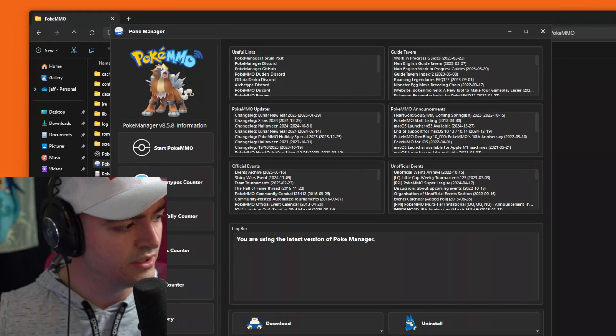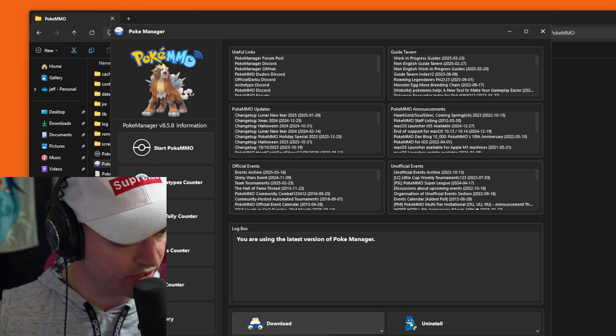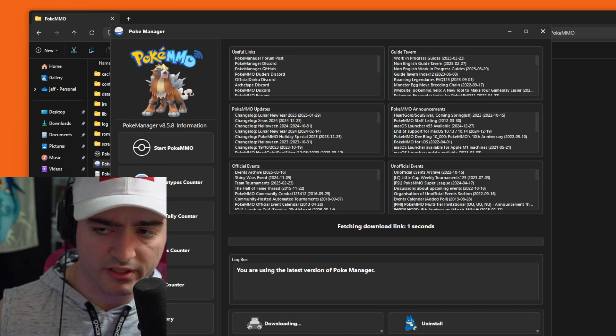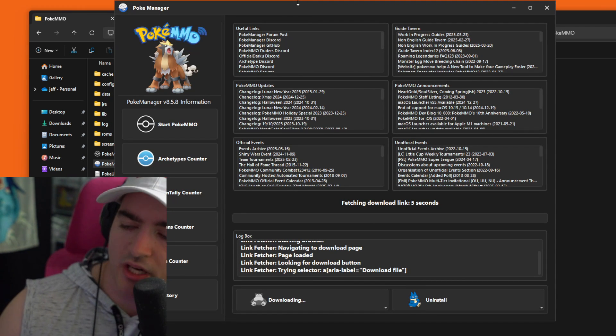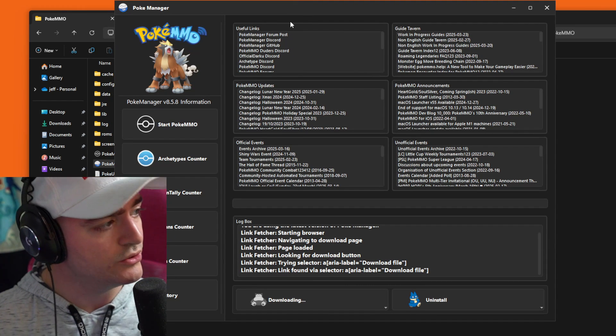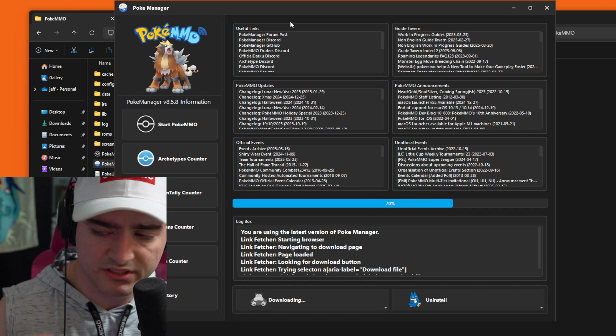And here it is. If I want mods, if I want counters, I go yes. I want the Gillian's encounter — it's downloading, does it by itself. I cannot mess this up, that's the beauty of this. Ryusuke made it idiot-proof, so you cannot mess this up. Once you get to this stage, you're home free.